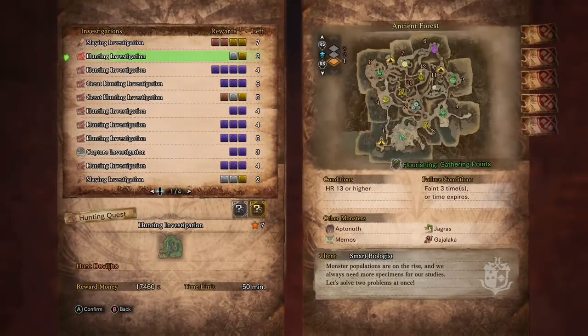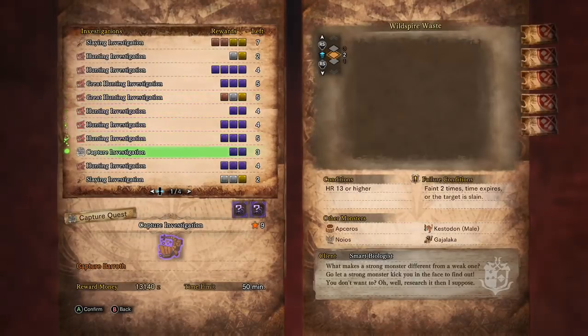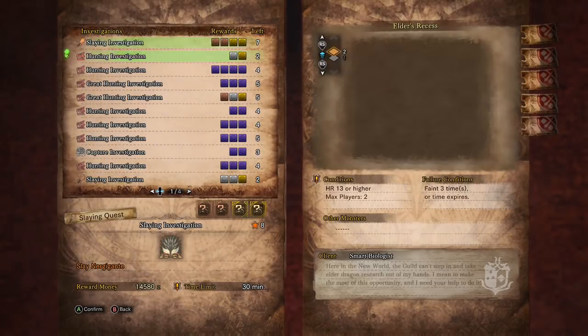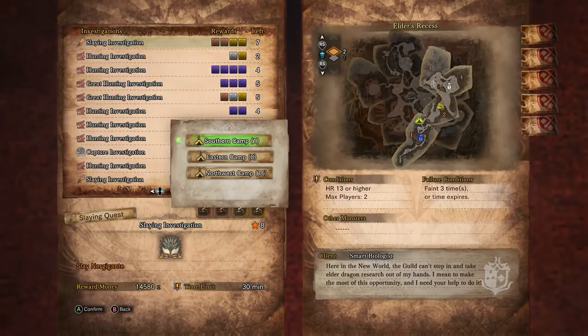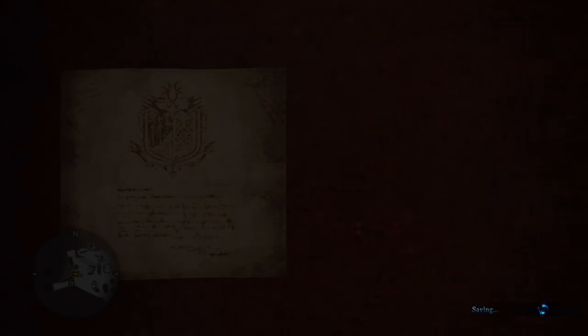If you guys have been enjoying the spring update like we have — being able to access all the past event quests and loading up on tempered investigations — then you'll be sad to see it go. The spring event is coming to an end very shortly, but Capcom has announced a new big assignment called the Siege of Colvay Terrace.